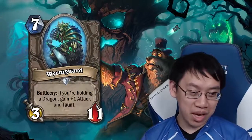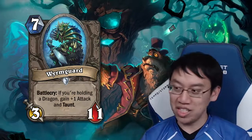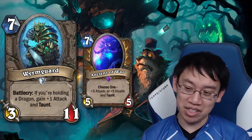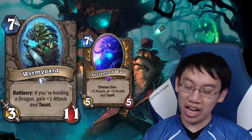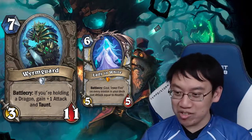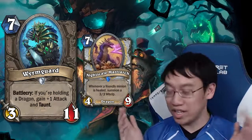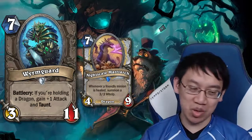Finally, Wormguard: 7 mana, battlecry if holding a dragon — gain +1 attack and Taunt, making it a 4-11 Taunt. That compares with Ancient of War which is a 5-10 Taunt — 4-11 is probably a better stat line. One of very few cards with 11 health. With Lady in White in a control dragon deck, this becomes a 12-11 with Taunt. Wormguard does compete with Night Scale Matriarch for the 7-mana slot, and seems quite a bit better. Not a dragon itself, but takes advantage of dragons.